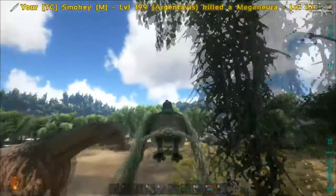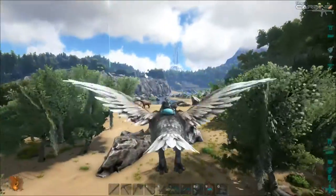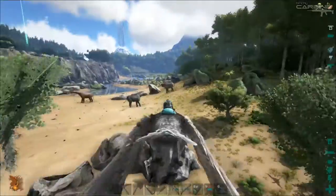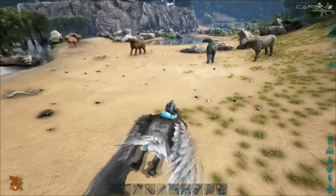Now the other birds you won't have a problem with. The Quetzal has a large AoE attack, so you'll be right there. And the Pteranodon has the barrel roll, so Meganeuras won't be a problem for those guys.